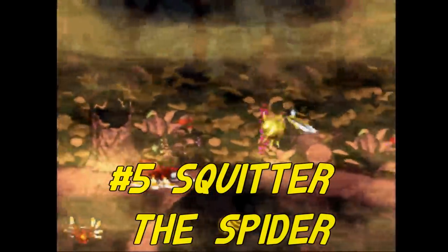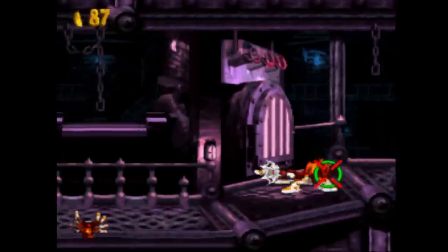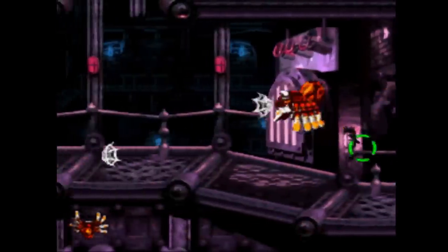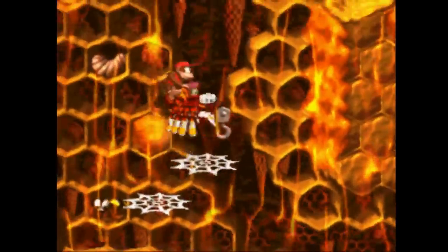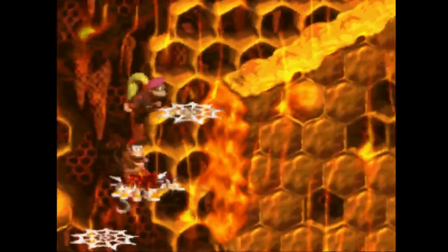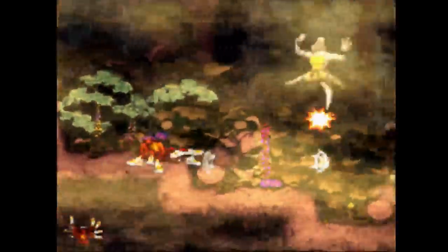Number five: Squitter the Spider. Squitter isn't my absolute favorite animal buddy, but he definitely provides some interesting gameplay mechanics. Instead of jumping on enemies to kill them, he has projectile web shots. While he's not as fast as the Kongs, he can climb up high by making web platforms. He's got some sweet kicks on all eight of his legs — that's got to be an expensive trip to Nike. I'm just shocked that the Kongs aren't horribly terrified of a giant spider.